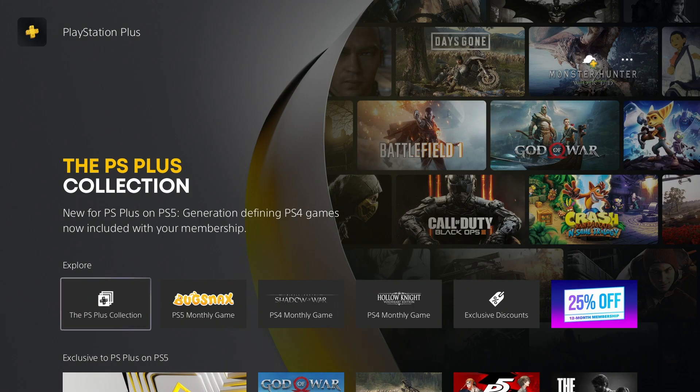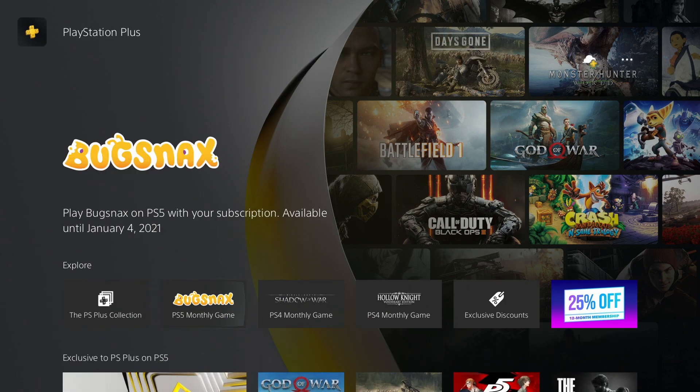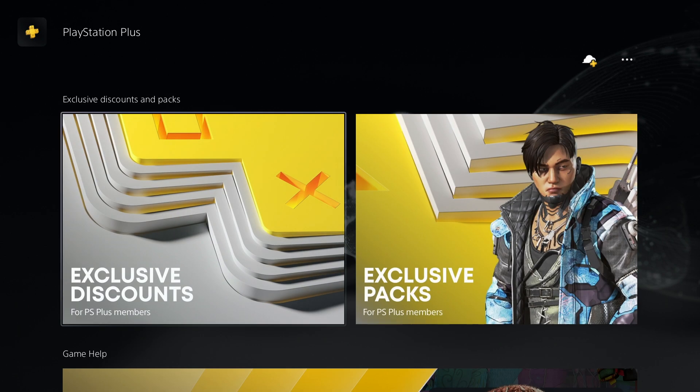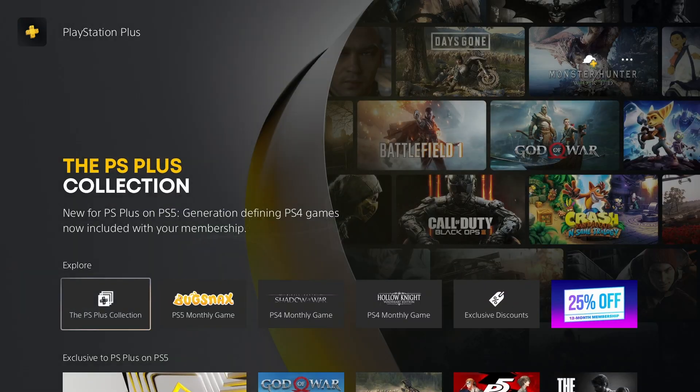There you go, I got free PS Plus for 14 days. Now I can access so many games. There's the PS Plus collection — Ratchet and Clank, Uncharted 4, The Last of Us, Days Gone, God of War. There's literally over 100 games here which I can all play for 14 days.